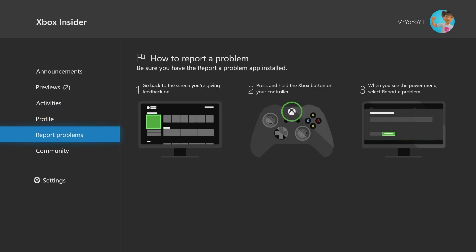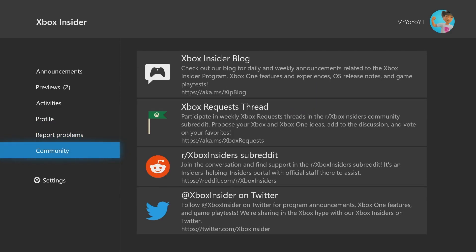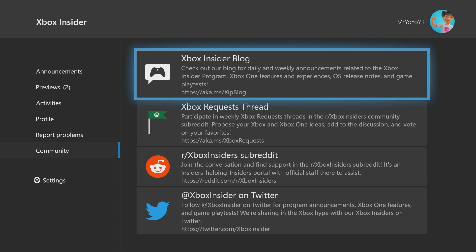The next tab is Reporting Problems. You'll need to download another application for this — the Xbox Report a Problem app, available on the Microsoft Store. To use it, hold the Xbox button on the top of your controller, and there should be an option to Report a Problem next to Cancel at the bottom of the screen. Click that, select the app you're having a problem with, describe it, and submit — it all helps Xbox run smoother.